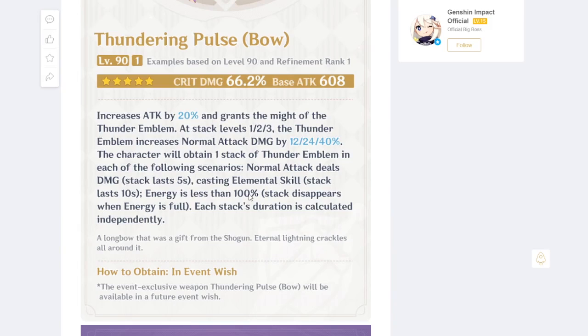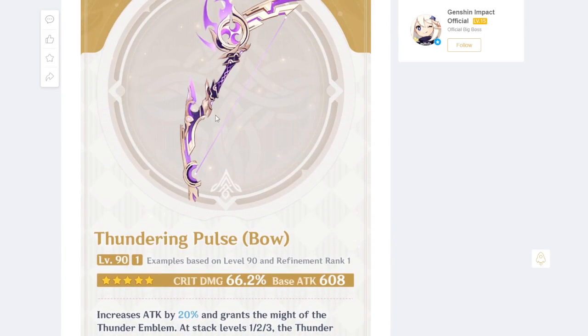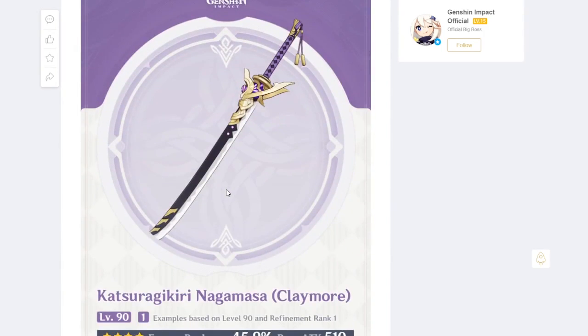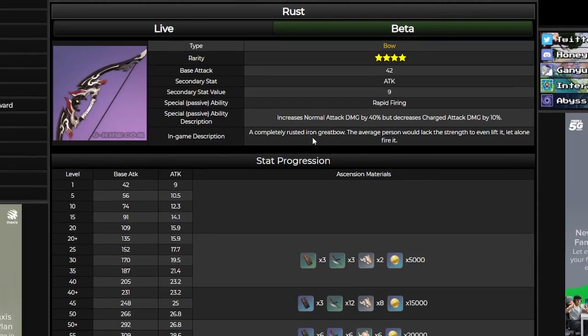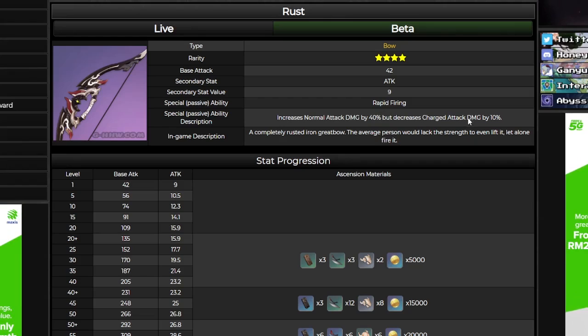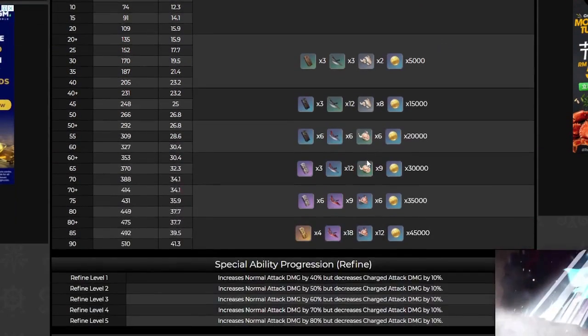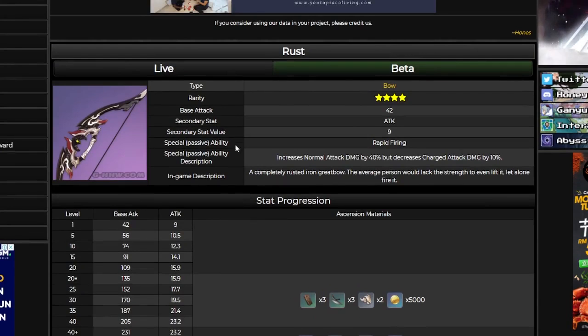If you pull Thundering Pulse, you're gonna want to avoid pressing Q to maintain stacks. At refinement 1 that's a 40% attack boost — pretty insane. There's another weapon worth talking about: the Rust bow. It increases normal attack damage by 40% but decreases charged attack damage by 10%. Since you shouldn't need to charge attack with Yoimiya, this is basically a flat 40% increase at refinement 1 — up to 80% at higher refinements. A great budget option.